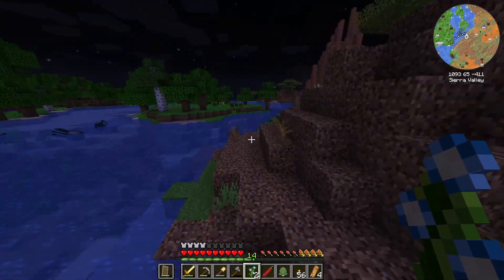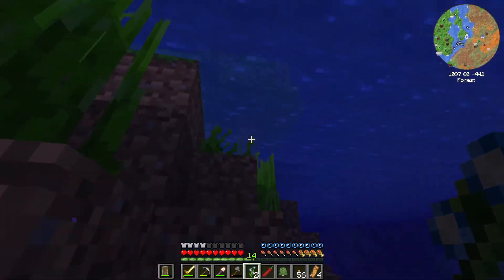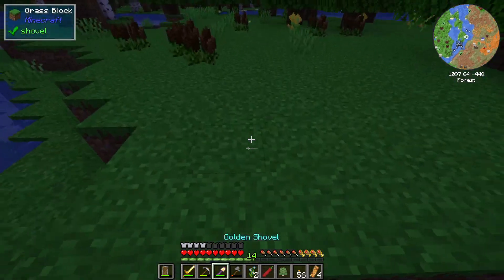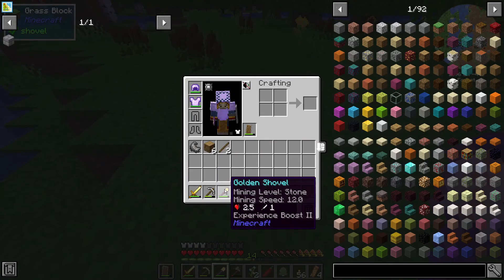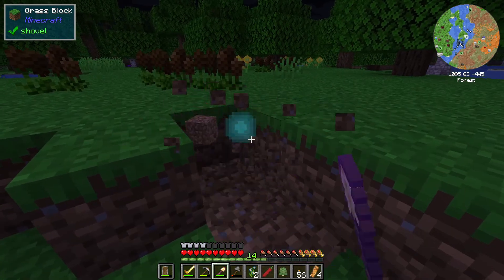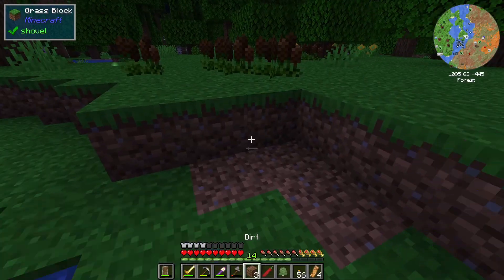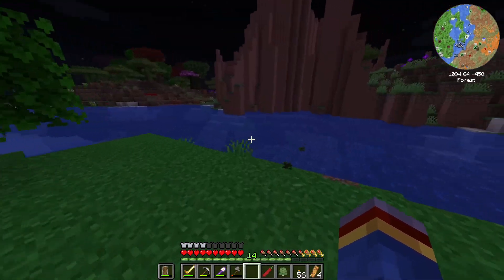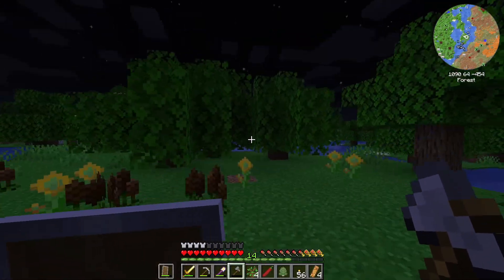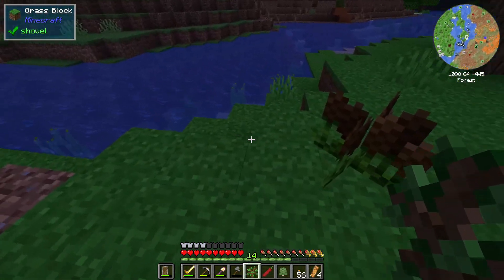I know my frames are really low. I'm gonna get one of these trees - hopefully an apple will drop from it. I figured out this shovel has an enchantment called Experience Boost 2 - look at what happens when I mine this. I gain experience from just mining things, and it's really weird. So we gotta keep that in mind and hopefully not forget about that. Okay, I finally got an apple. I'm gonna replant these trees because, you know, deforestation bad.